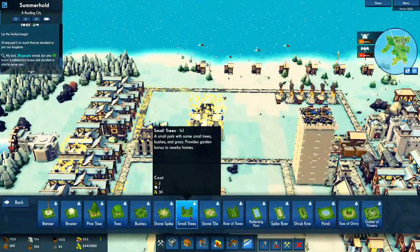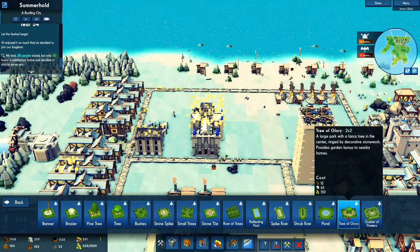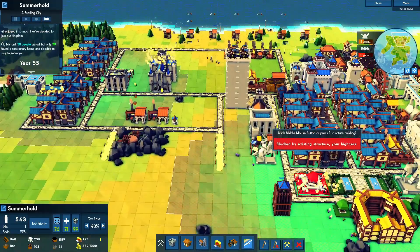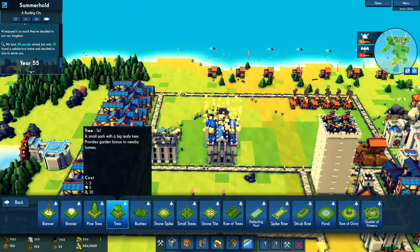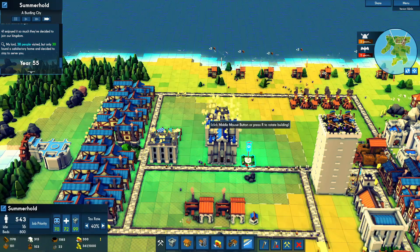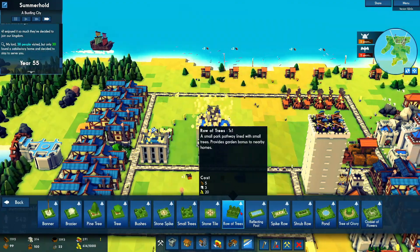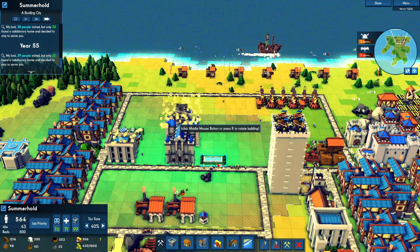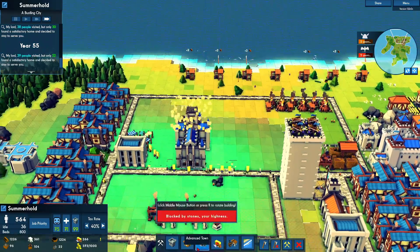Let's add a little bit more right here — this is a walkway I think. Let's add a tree. That actually would have been nice right here. So much here that I want to add. A Spike Row, Shrub Row, and Reflecting Pond — I think the Reflecting Pond would look better. Let's do this. And then people are sick somewhere.